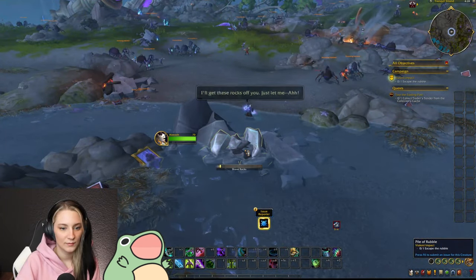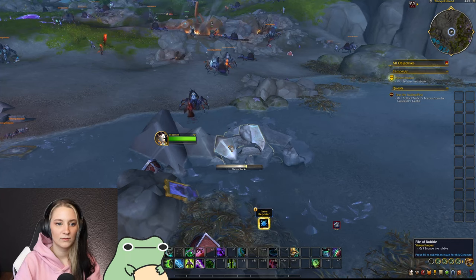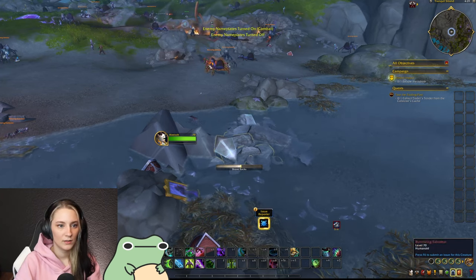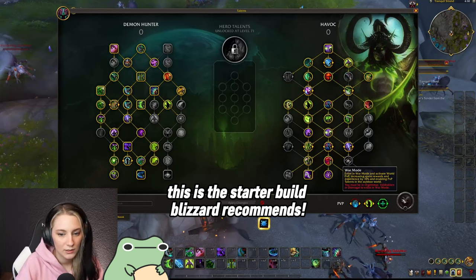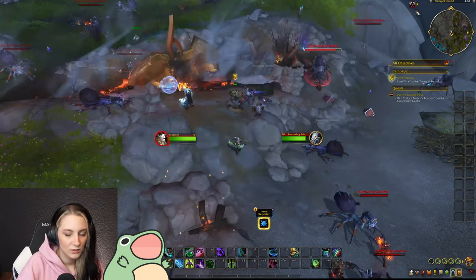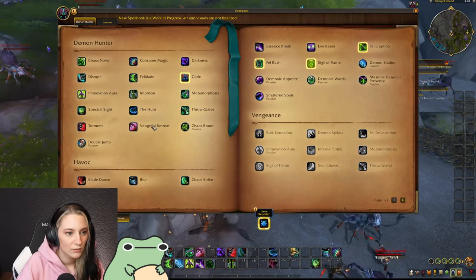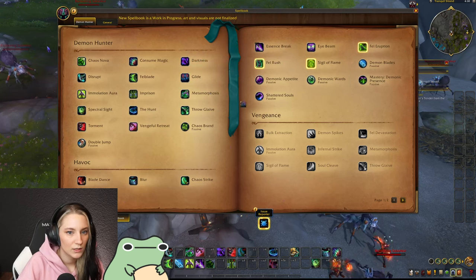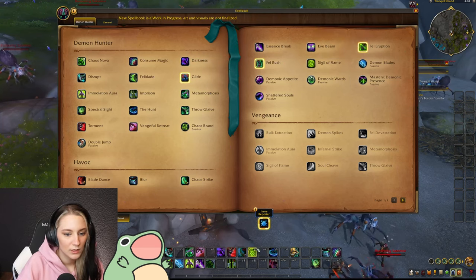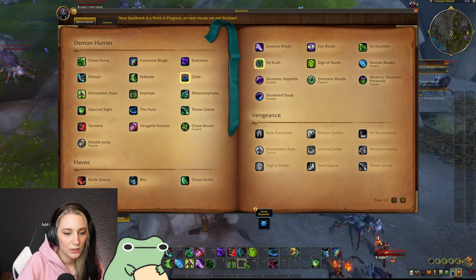I only played Demon Hunter thus far due to a lack of time. I used a starter build and tried different stuff with the hero talents to see how they feel, but eventually you'll get all of them anyway so it doesn't matter too much. There is something new though — the spells panel — it's pretty big now. I feel like we could reduce it but there aren't any plans for that.